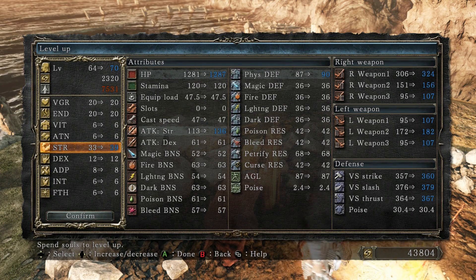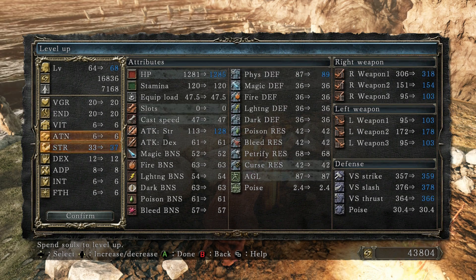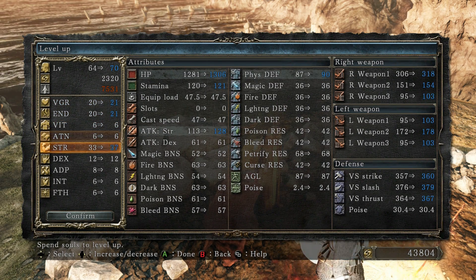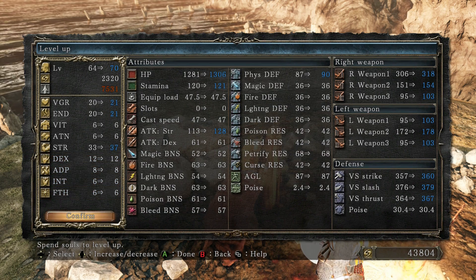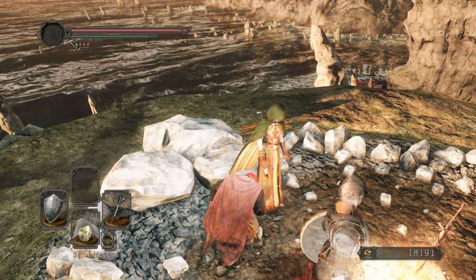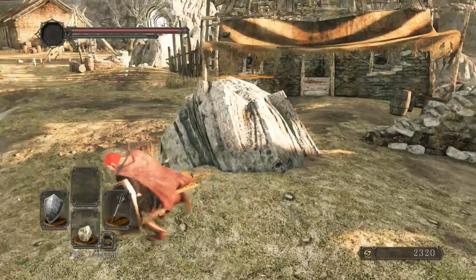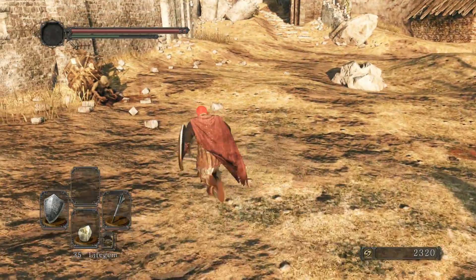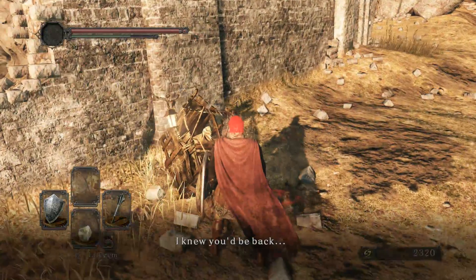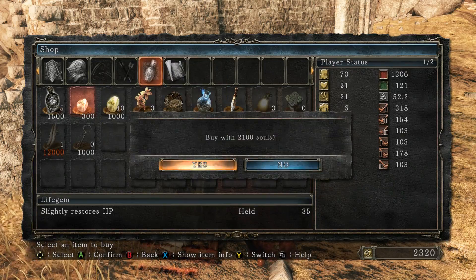Should we go all the way to 39 strength? We'll put one in Vigor and Endurance just to be safe — spending all the souls. We'll get a couple more life gems, seven will do.